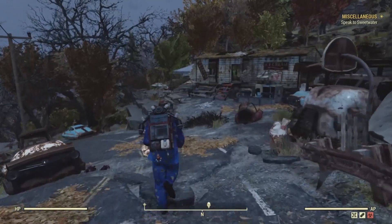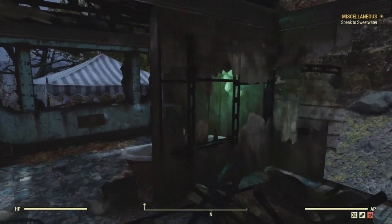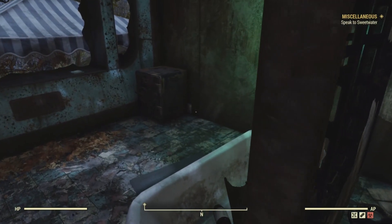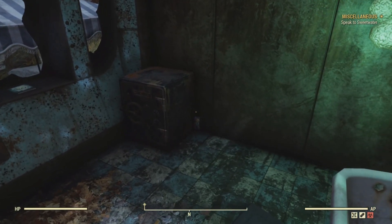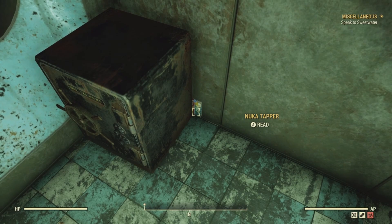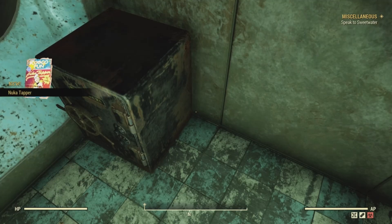When you come here you will have to fight feral ghouls, so do keep that in mind. There is something because we can hear the audible noise, and we can see it right here — there is our magazine, Nuka Tapper. We got lucky this time, so that is our magazine.